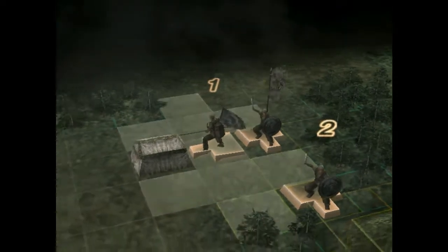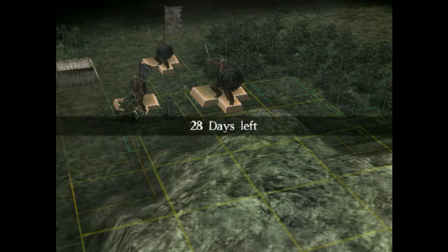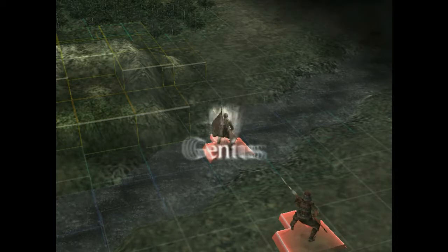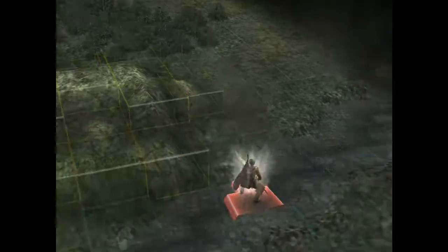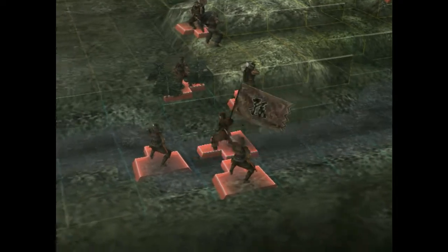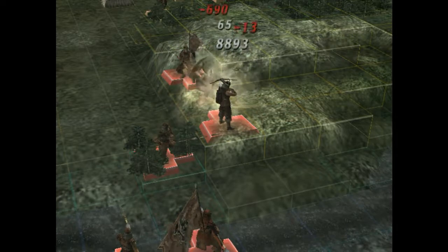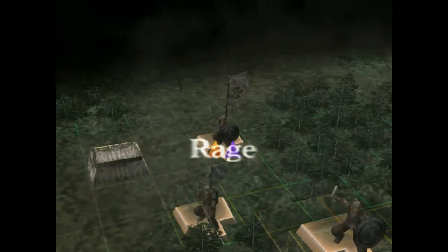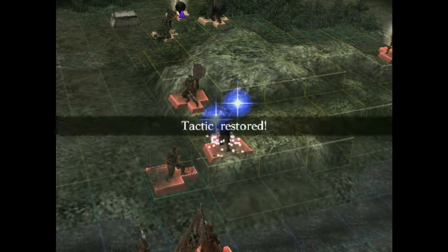So I'm moving up. Did that not kill on that three combo? Too busy looking at my keyboard. So you move up, and you move up. And if you attack him from behind — enemy defeated, perfect. Tactic acquired and restored. So I've got flank from infantry.